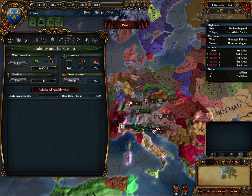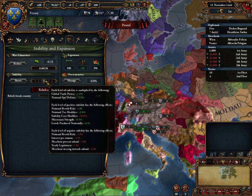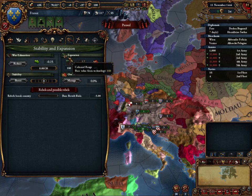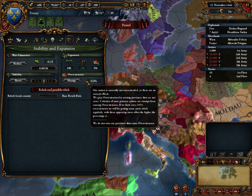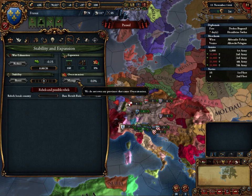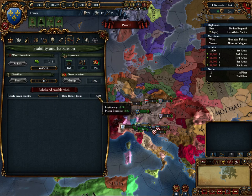Stability and expansion: we now have war exhaustion as a metric — it occurs if you're at war too long. Stability goes from minus 3 to plus 3, and we can't boost it yet but here you can see the bonuses and problems. Expansion shows us some colonial stuff: our colonial range, colonial settler increase, and administrative efficiency which is an overextension thing. If we take provinces that are not cores, we suffer overextension, and overextension increases rebellion risk. Currently we have a minus 5% revolt risk, which is great.